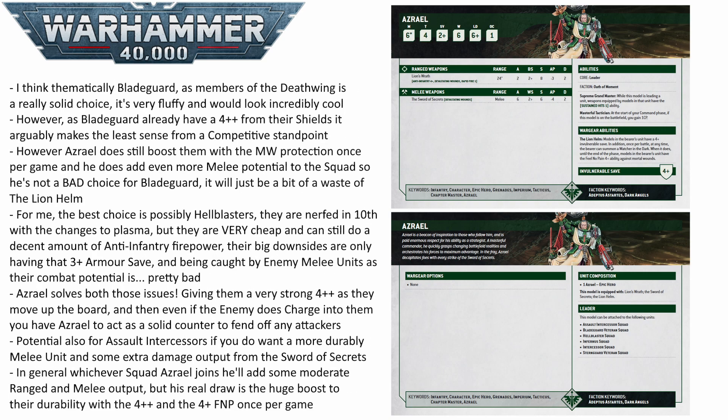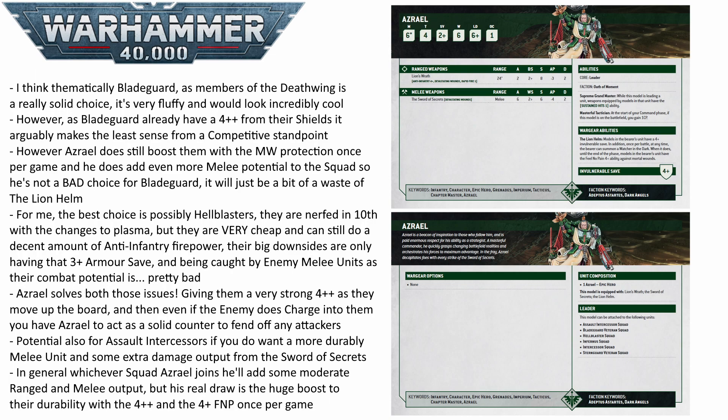On the topic of leading a squad, he can join a decent selection — Primaris only, unfortunately no Terminator bodyguard for Azrael. He has a few good choices with things like Blade Guard, Sternguard, and Assault Intercessors being fairly decent melee options. For the Blade Guard it is worth noting they already have a 4-up invulnerable, so the Lion Helm is essentially wasted there. It is a very thematic and cool option and would make one heck of a melee brick to hold an objective, but I don't think it's the best choice because the Lion Helm isn't getting the most use.